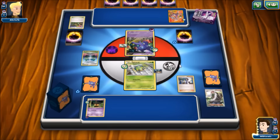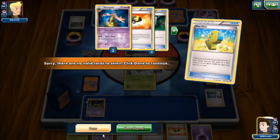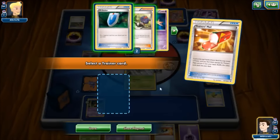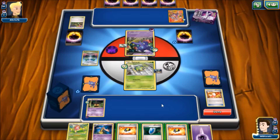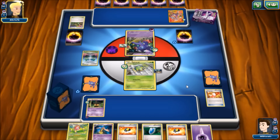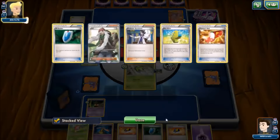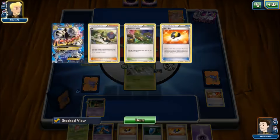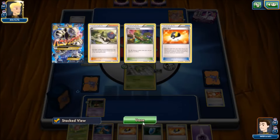We Professor Sycamore for a fresh seven cards, hit a Max Elixir but it misses unfortunately. We use Trainer's Mail to grab a VS Seeker and decide to pass the turn. In hindsight, it would've been nice to hit that elixir so we could use the energy to retreat Spinarak or Ariados. The opponent plays another Ultra Ball, discarding a Mega Mewtwo X, then plays an N.